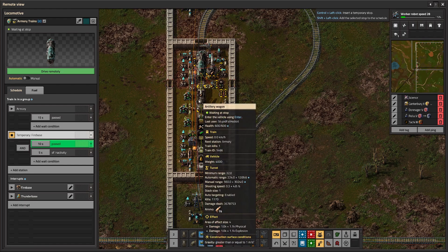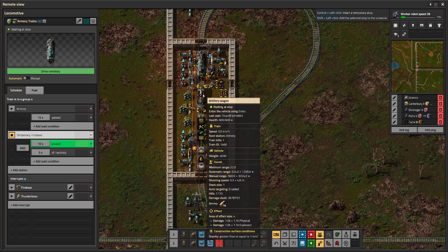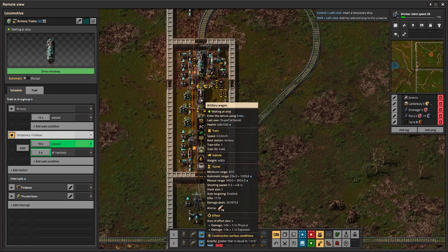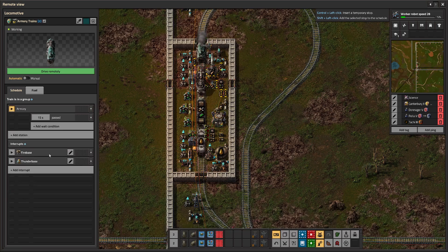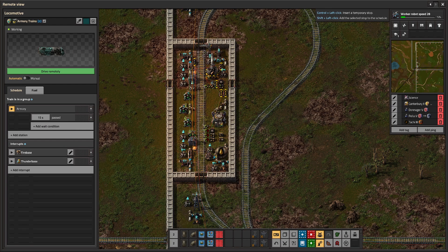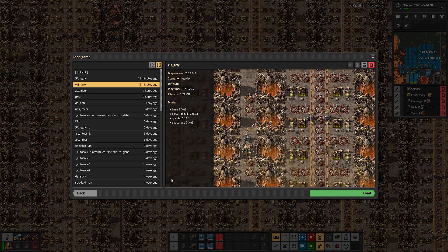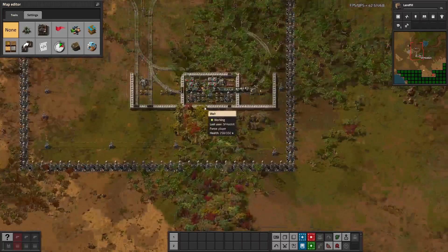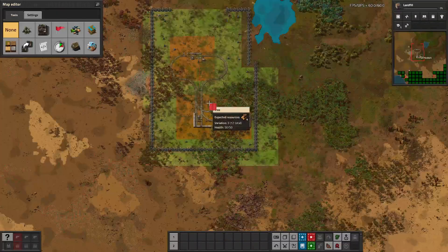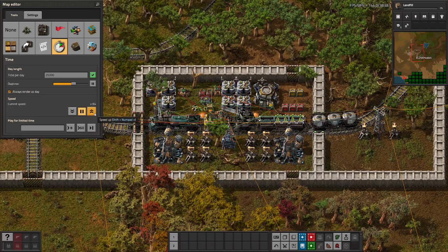These two will always have essentially the same range — right now they're different because one is normal and one is legendary, but don't mind that. It's better that it just helps clear out anything in the area and then heads back once the entire area is cleared. To more clearly illustrate this, we're going to go into the sandbox. Here I have a little controlled test bed with a train and a wagon and a quickly made death world, so there's a million biters everywhere.